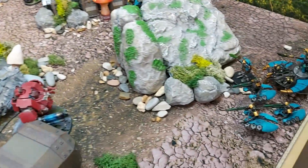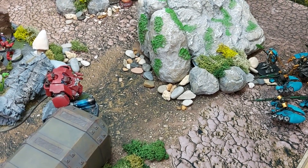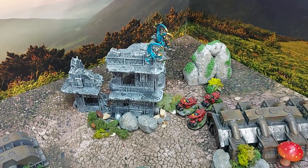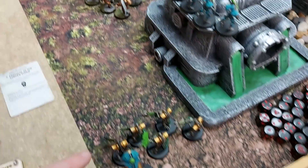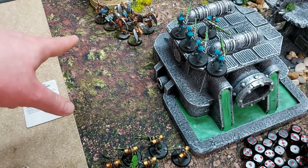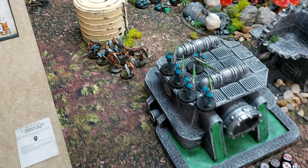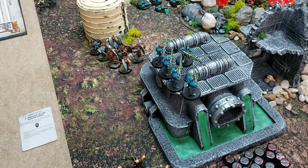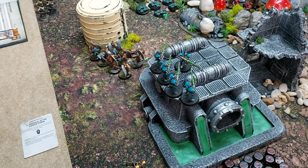Turn one Necrons begins. Command phase: Will Be Done placed on the Immortals. Movement: Tomb Blades shuffle up, Scarabs move to deal with the Incursors. Nathan uses Veil of Darkness to relocate a unit, then spends CP on Relentless Onslaught — every six to hit generates an additional hit — targeting the Gauss Immortals.